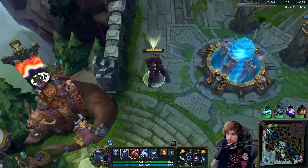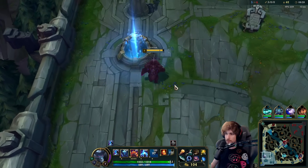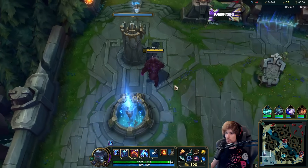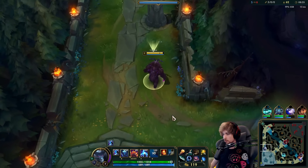It is better if the top laner survives than the jungler, because the top laner can shove the wave in, get all of the XP, and then walk out. So it's always better if the top laner lives. The jungle doesn't lose anything if they die, usually.